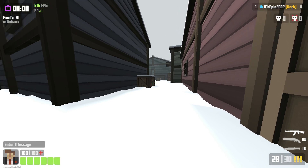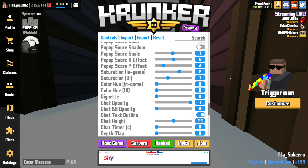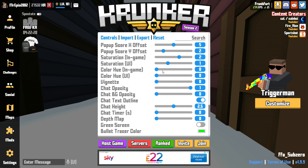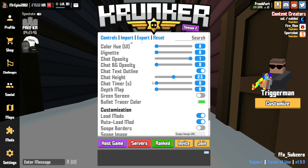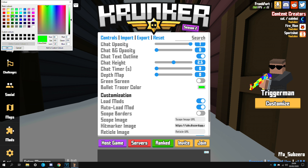Saturation I leave on 2. I just find 1 — the default — is not very colorful, and I prefer vibrant games. As you can see it's a lot more vibrant now. Saturation UI changes the saturation on the actual UI, not in-game — I leave that on 1. Color hue all on 0. Chat opacity on 1. Chat background opacity I leave on 0 because turning it on will give you less FPS. Chat text outline I leave on because otherwise I won't be able to see chat as easily. Chat height and the rest are on default. Bullet tracer color I change from the default white to a nice green color.